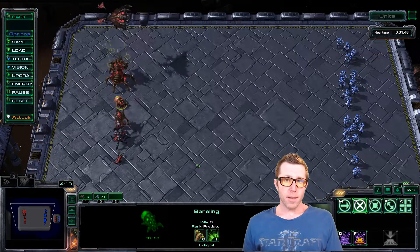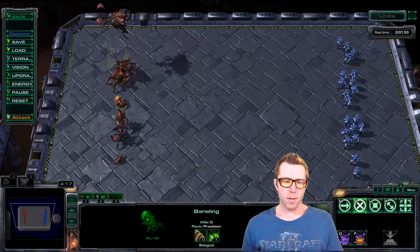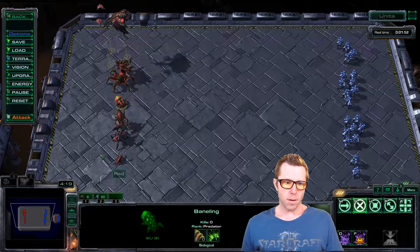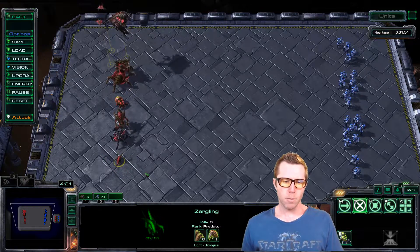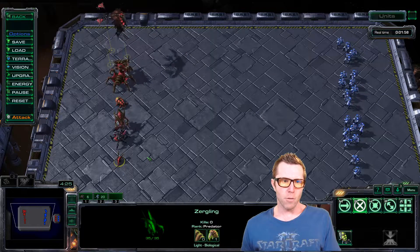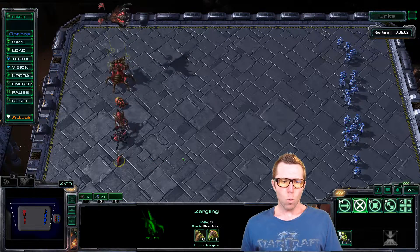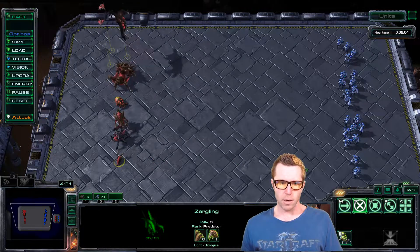Now that we understand some of the basics of how the Zerg army works and how to produce units, I want to look at a few of those different units and see how they work, in the same way that we did with Terran. Keep in mind this is by no means a comprehensive overview of all the units — it's more just to give you the flavor of what some of the different things that Zerg can do.